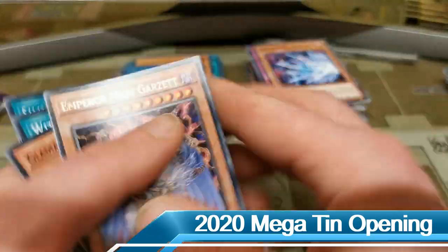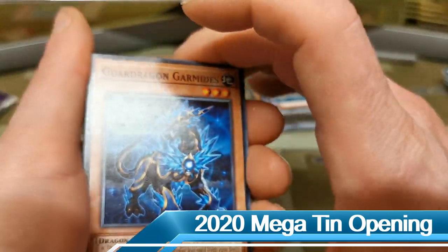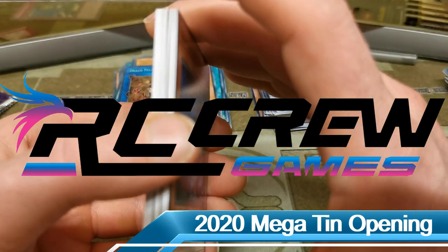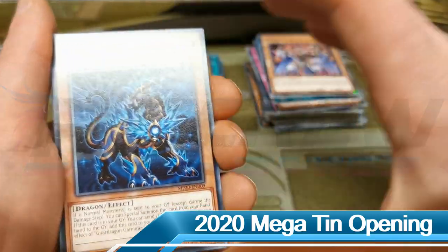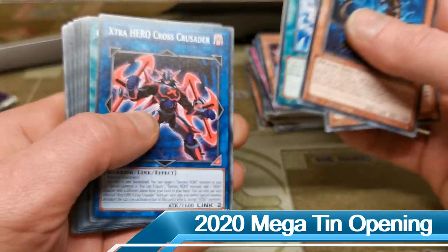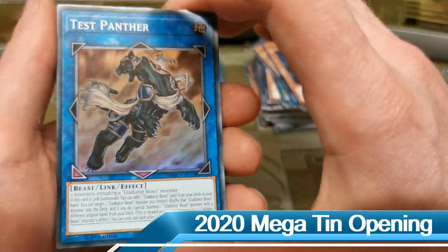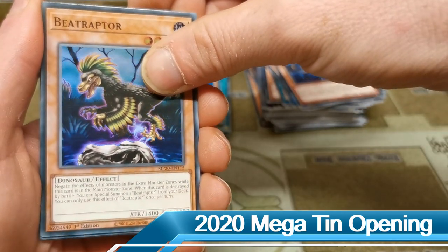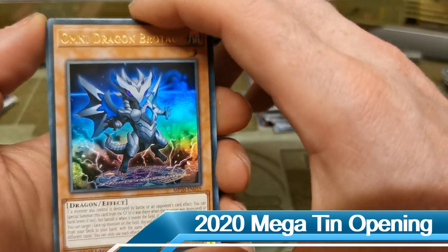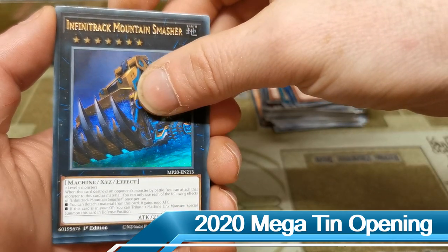Here we go, our final pack! There's the Cross Crusader, Time Thief Hack. We have a Fantastical Dragon Phantasmas for our first holo — we know it is also printed in super rare but unfortunately not in this tin. Our ultra rare monster is an Omni Dragon Brotaur — great to see some of that Dragon Link stuff getting easier to come by. It's an exceed monster, an Infinitrack Mountain Smasher — not too great, but okay. Going straight in for our secret rare — it is a spell card, it is another Magicalized Fusion.